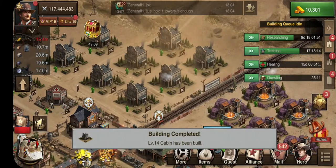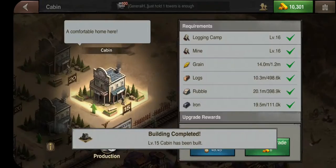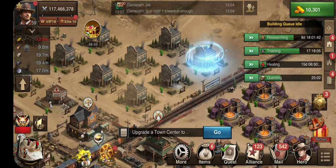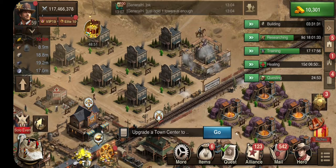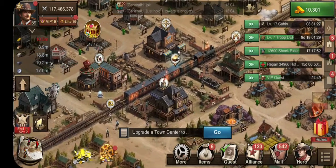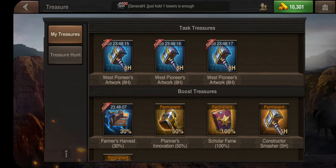I don't use my regular speed-ups for anything except research. The reason I'm doing that is to get the research unlocked for the Sheriff — I need the Sheriff to be opened up, and that's an eight-hour research, so I don't want to use those speed-ups elsewhere.